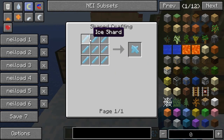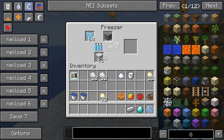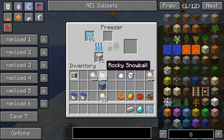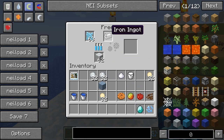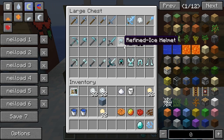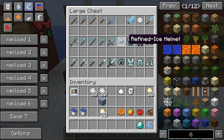Go ahead and put some ice chunks in on the left and some stone on the right, make sure it's fueled, and once it's finished the output will be one iced stone. Ice stone is used in a few other recipes including iced stone tools. To get an ice ingot, you need to put an iron ingot in the freezer, and that's used to craft all the tools — the refined ice pickaxe, the refined ice axe — and some armor that is slightly better than iron but worse in some ways.